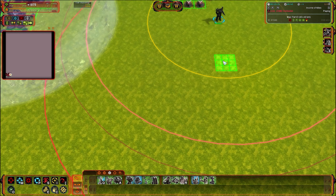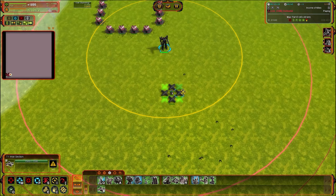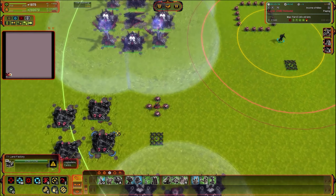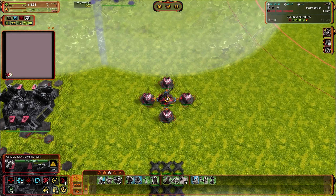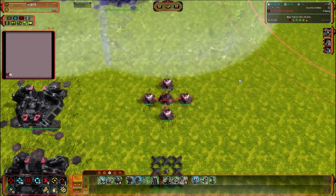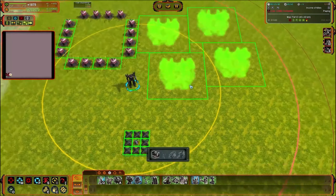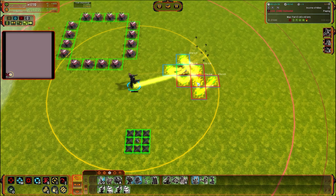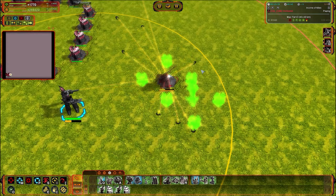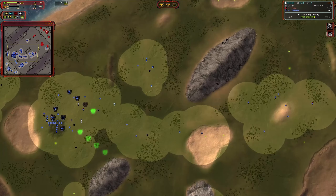Next topic is templates. I did a whole video on this — I'll have it linked in the description below. Templates allow you to set up a pre-made organization for buildings, and I do have this tied to a hotkey. The ones I find most useful are land factories arranged around mexes, and point defense with walls around it — it makes point defense way better, and nobody can be bothered manually placing walls around their point defense.